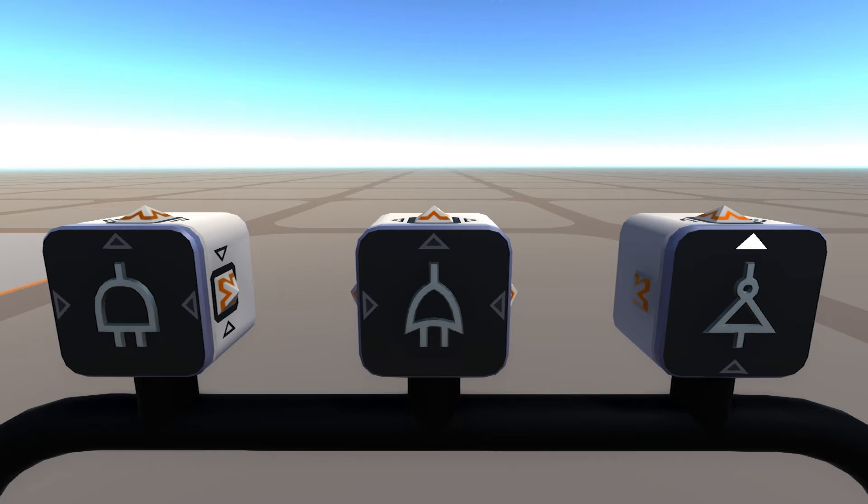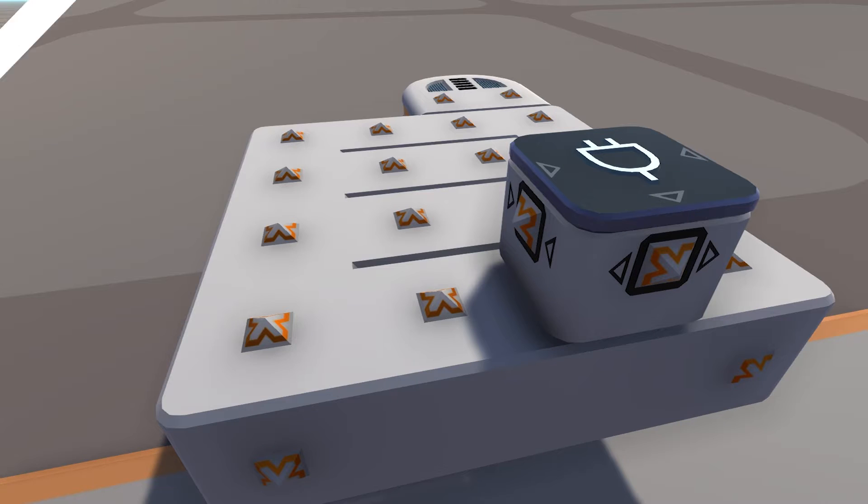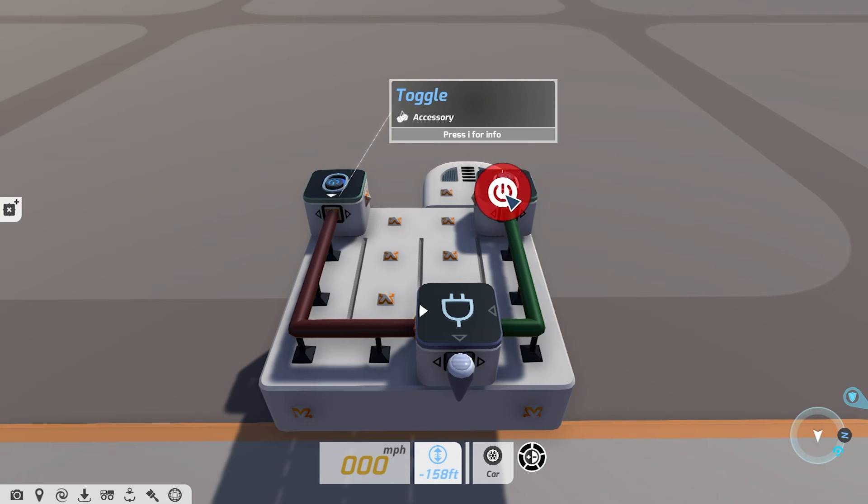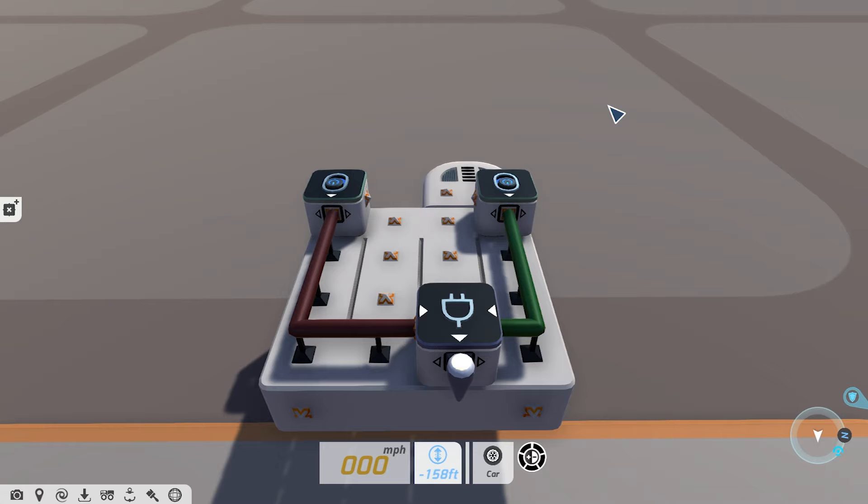There are three logic blocks. Let's start with the logic AND block. This will output a signal value of 1 when both inputs are active. This means each input section needs a signal in order for the block to output a signal. If only one is receiving an input, the logic AND block will not output anything.